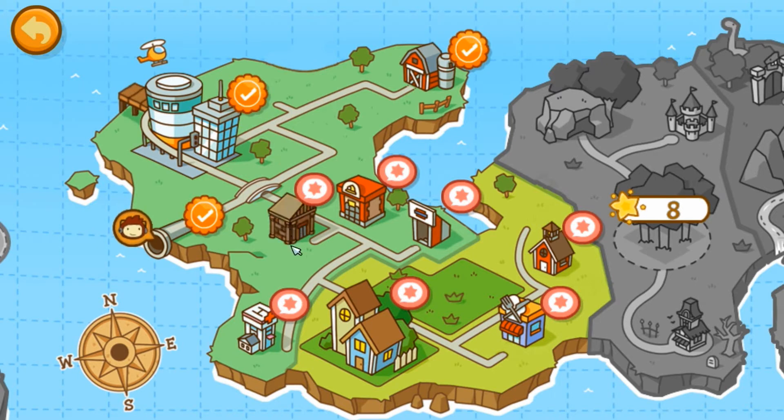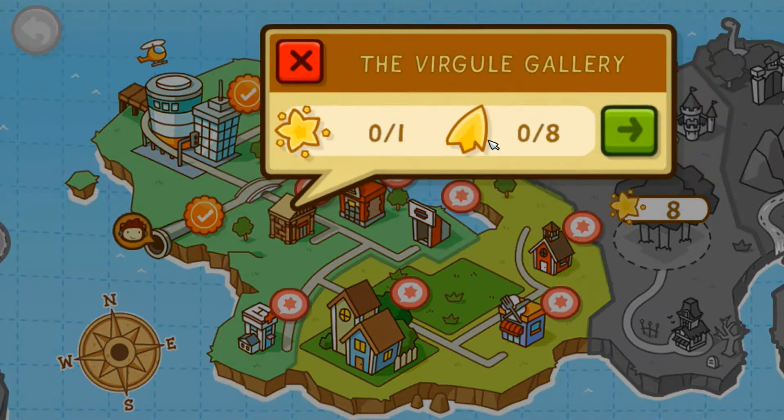What's up everybody, it's Mitchell here, aka MiWi, playing Scribblenauts Unlimited for you all. In the previous parts, I completed Capital City and the Capital City runoff with some disgusting thing. And we're gonna start the Virgule Gallery.